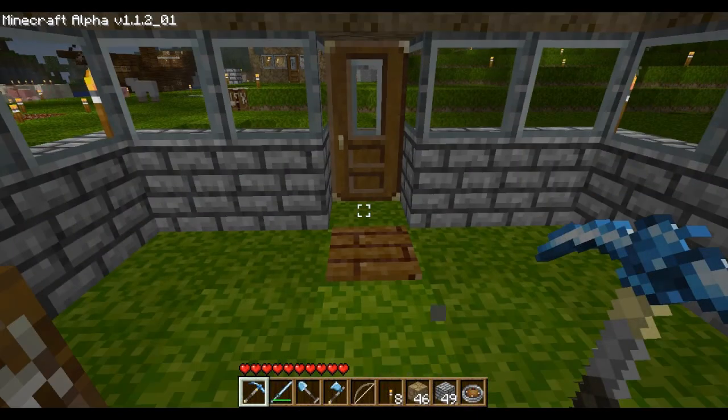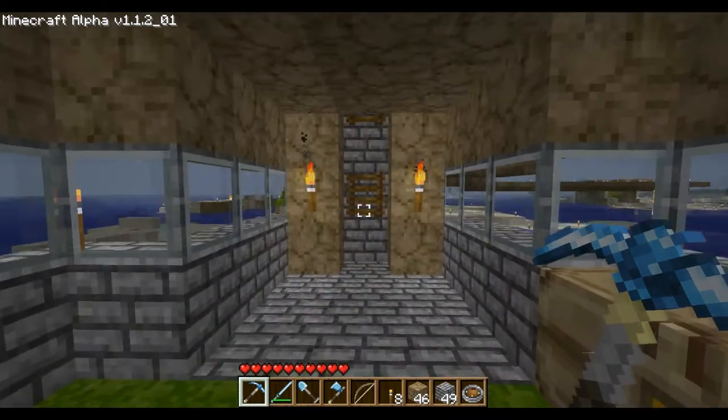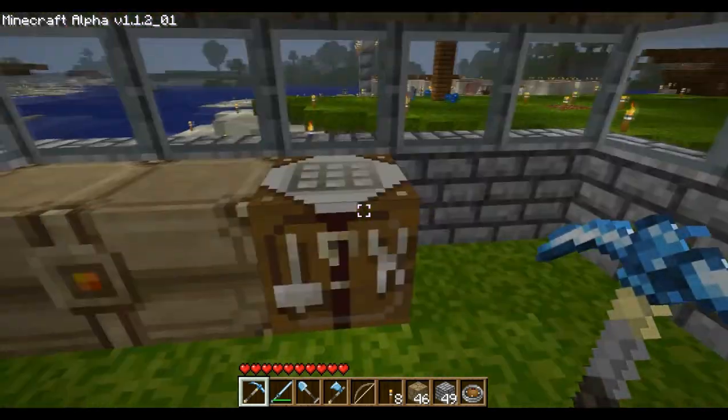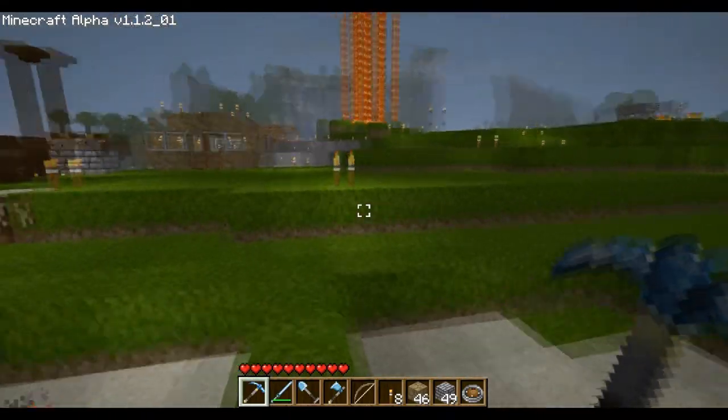What's happening everybody, Pure Salvation here, and this is my main Minecraft world. Right here where I'm spawning, where this torch is, is my spawning location. So I built a little mini shelter around it, just in case. So let's get on with the tour.